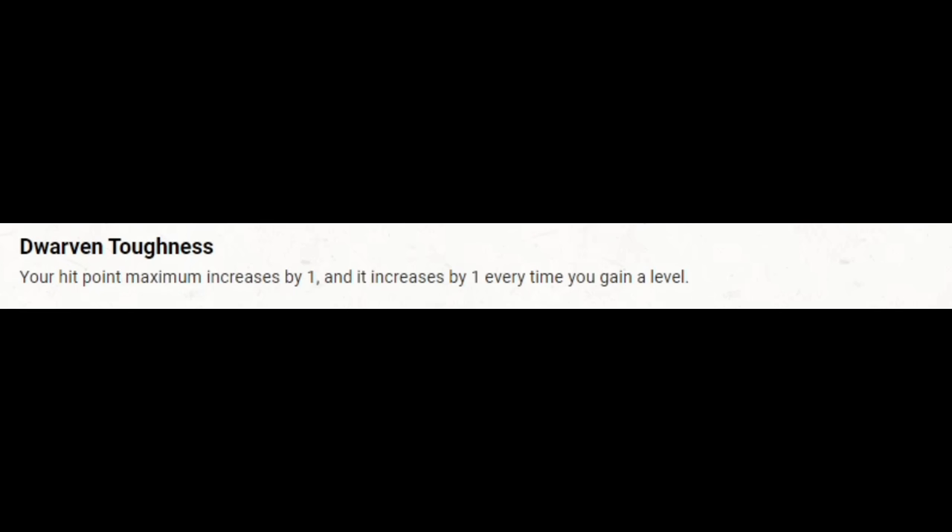With our Clockwork Magic we're switching out Lesser Restoration for Levitate. Levitate is a wonderfully versatile spell — we might cast it on an ally so they can attack a flying enemy, and then they can attack as a reaction because of Voice of Authority.